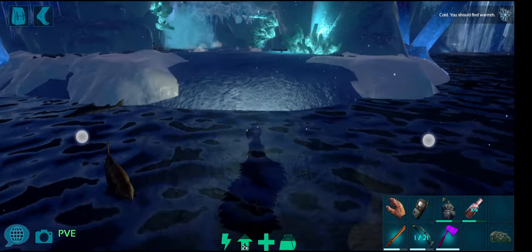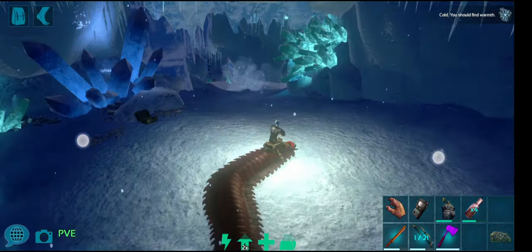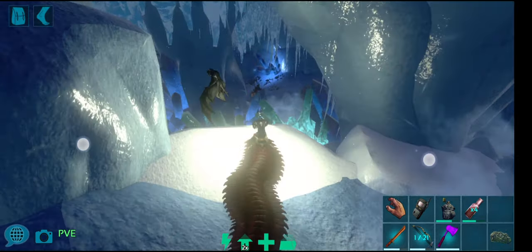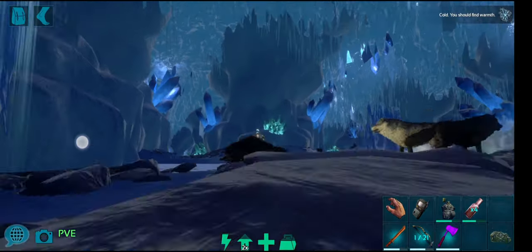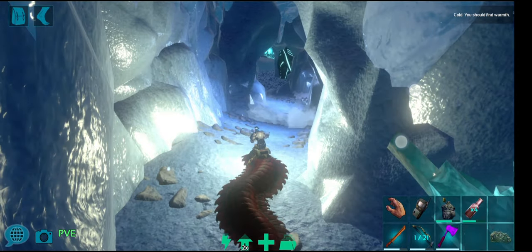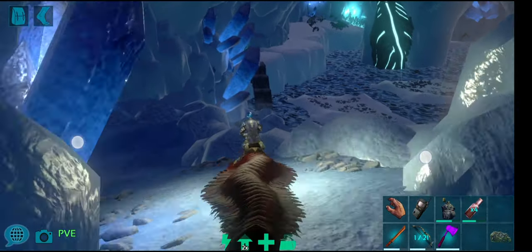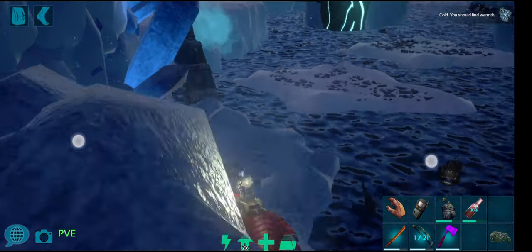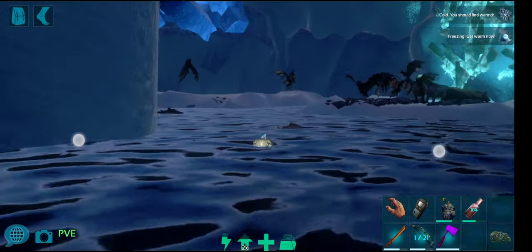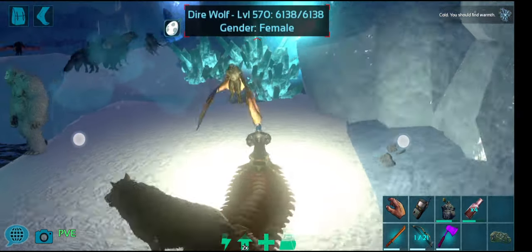Now we begin our journey with the centipede. When upgrading your centipede's stats, don't worry about stamina — a level 300 to 400 centipede will have more than enough stamina as it drains really slowly. What you want to do is upgrade melee damage mostly and get the weight above 200 to 250. You also want to pump speed to move faster. Most importantly the centipede is a PvP tame — it will shred and wreck durability on armor.